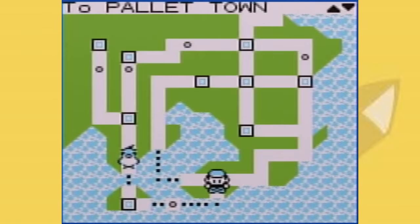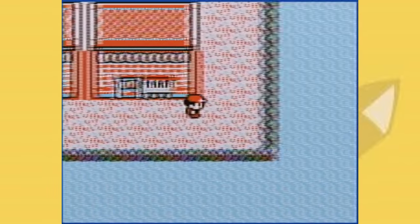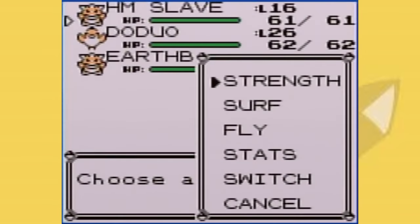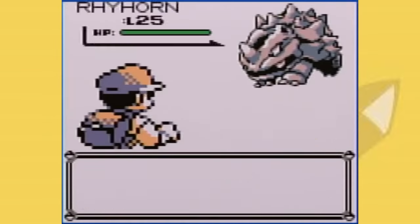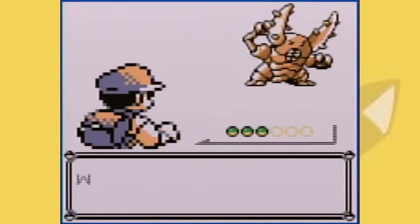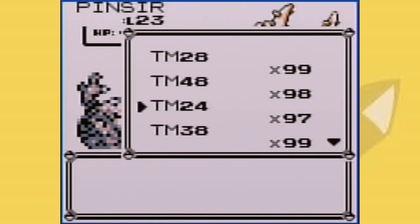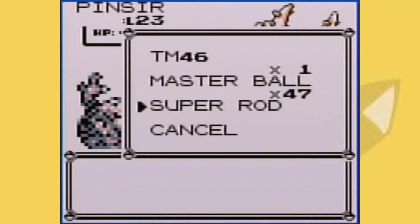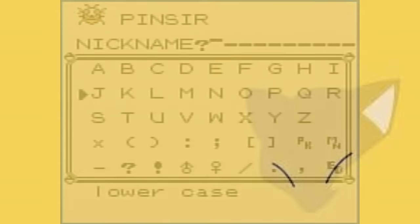Basically, all you have to do is fly to the Safari Zone, walk for like a second, leave, fly directly to Cinnabar, and on the rightmost edge of the island, just surf up and down. You'll see all the Pokemon that should be appearing at the Safari Zone appear here. Due to other glitches, you can just throw an infinite amount of Master Balls, or even just put it to sleep, or get to use an actual Pokemon. And because this glitch is so useful, and one I would have loved to have known years ago, I felt it warranted the number 6 spot on this list.